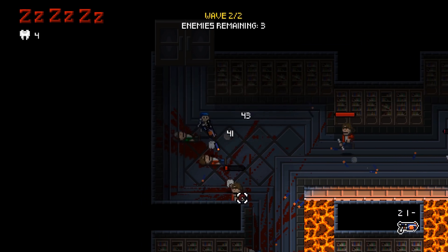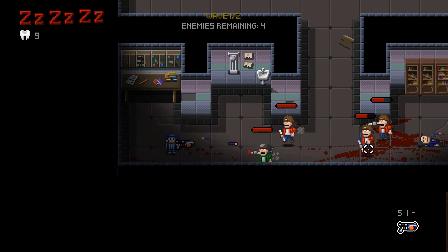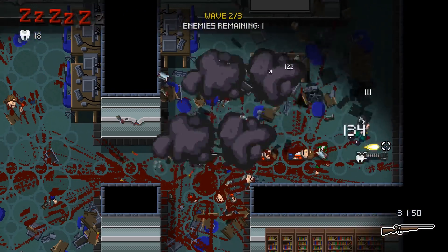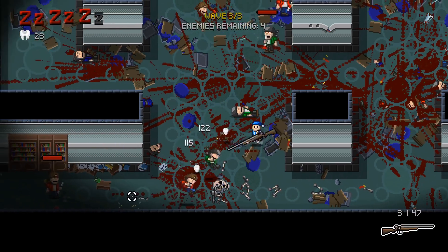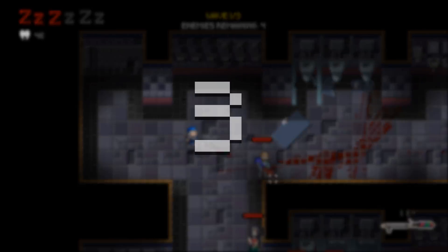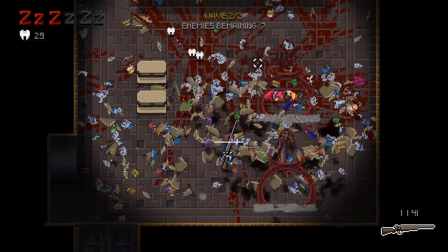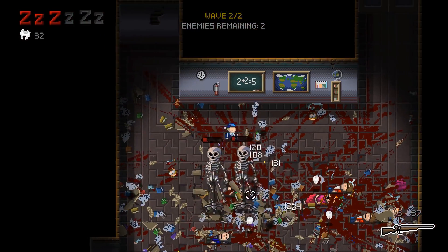Another thing we have added related to the combat is floating damage text on the enemies. Our standard enemies used to have only 3 HP, with the player dealing 1 damage per projectile. This made it very difficult to add different kinds of weapons, when a projectile always removes a third of an enemy's health. So to make it easier to add more weapon variation, we increased the enemy's health from 3 to 100. And to make it clear that the weapons had different damage ranges, we decided to add floating damage text to show you the numbers.